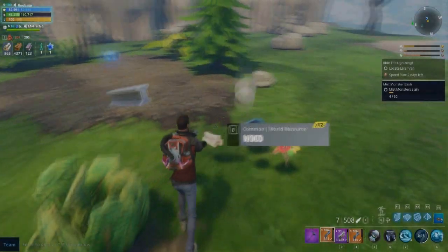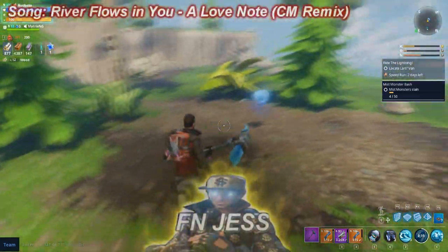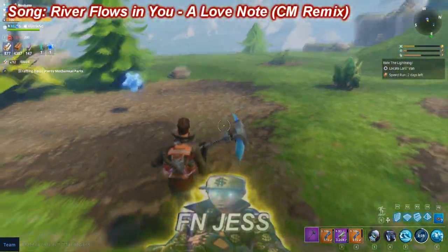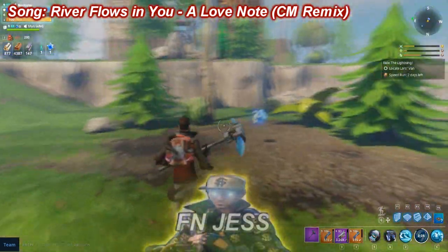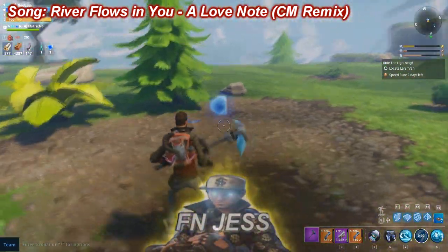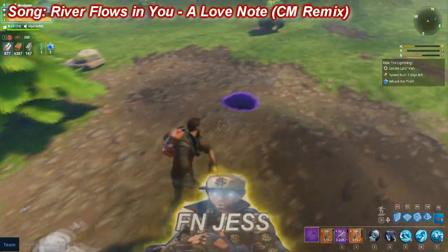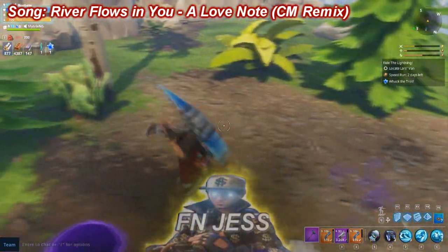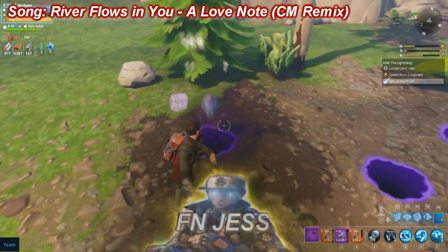Alright guys, if you are looking for the Whack-a-Troll quest, you'd usually want to look for patches of ground with a blue glow on top of a patch of ground. This would signify that there's a very high chance there will be a Whack-a-Troll.